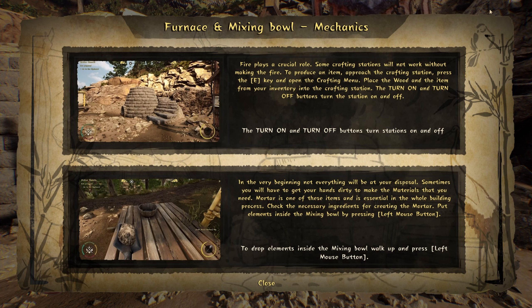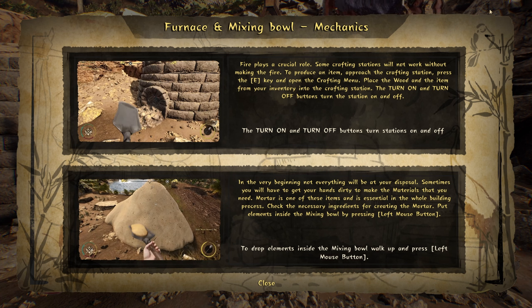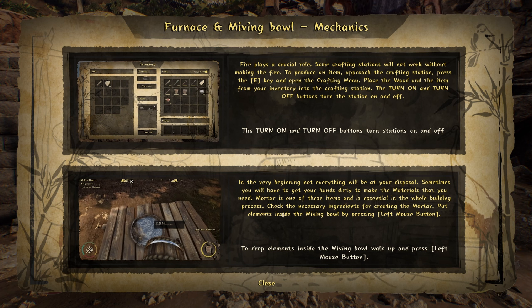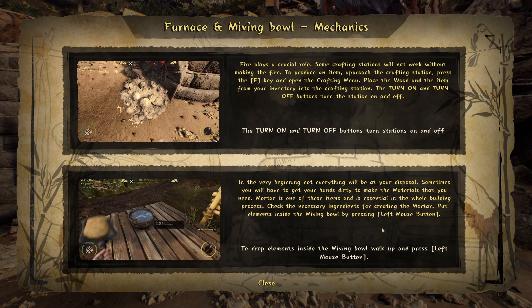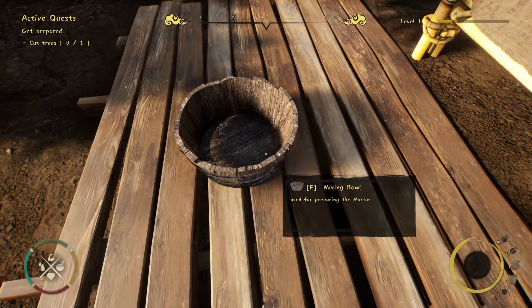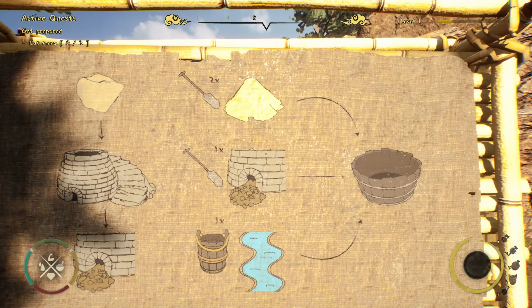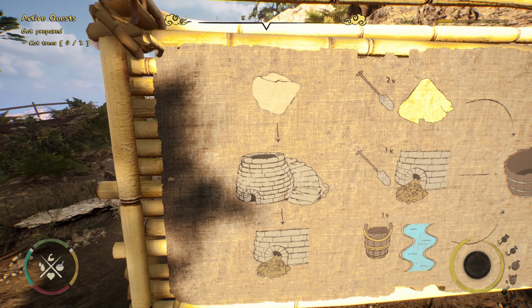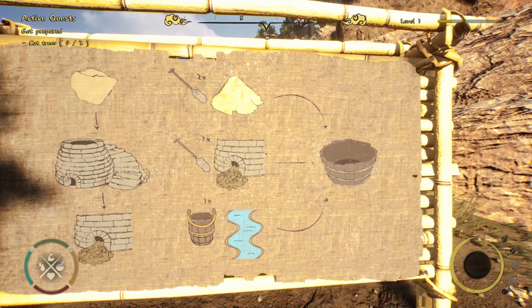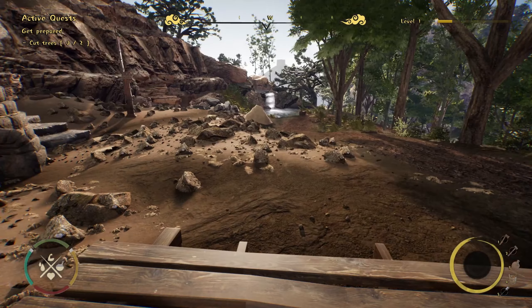Approach the crafting station, press E to open the crafting menu, place the wood and turn it on or off. In the very beginning not everything will be at your disposal - you need to get your hands dirty to make the materials you need. Mortar is one of these items. You drop elements inside the mixing bowl with left mouse button. I need to put a rock in there to get little rocks, then two sand, one rock, and one river material.